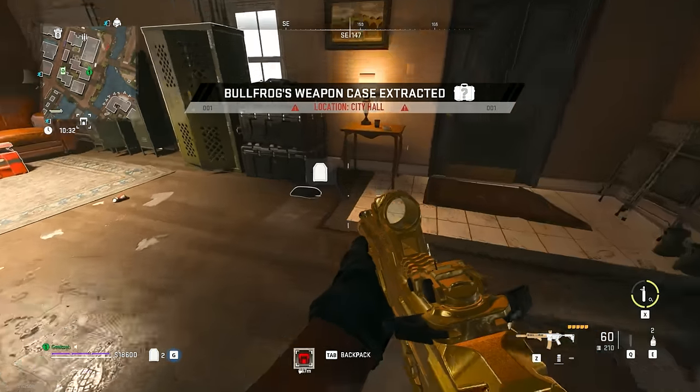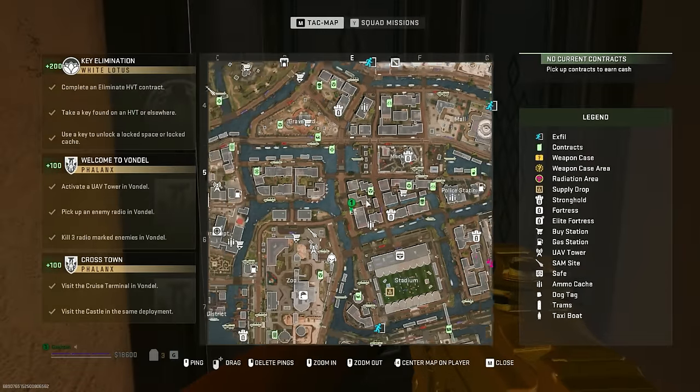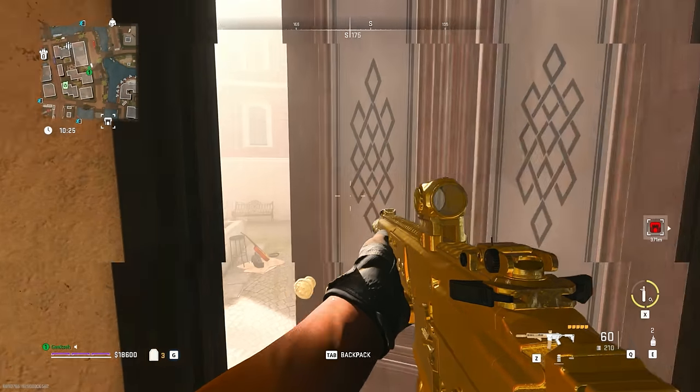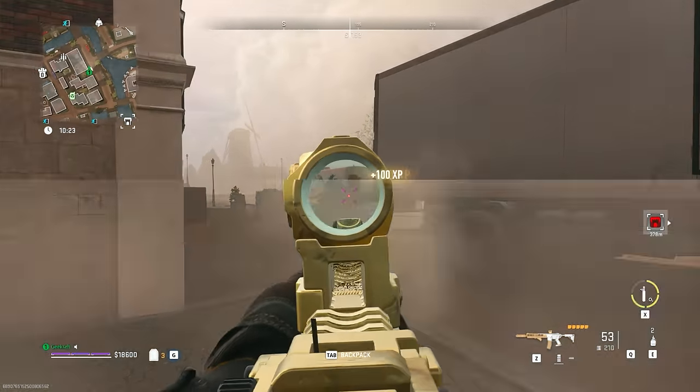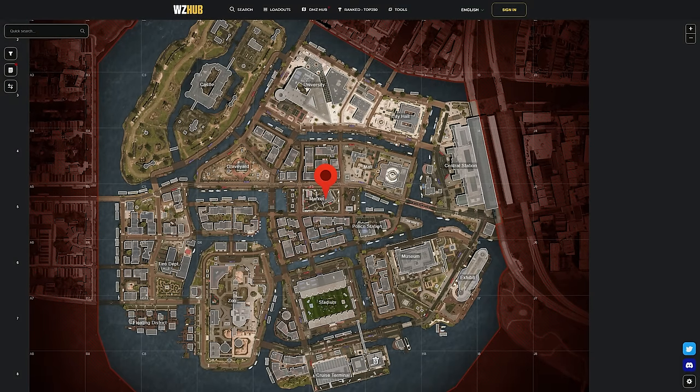Worst comes to worst the gun's not here — you still have a bunch of chests to open up. Find a rebreather and think of it as a free key to get a meta gun on Vondel. And the last thing: you can get out by using this door here — you can't get in from outside, but to leave you can.